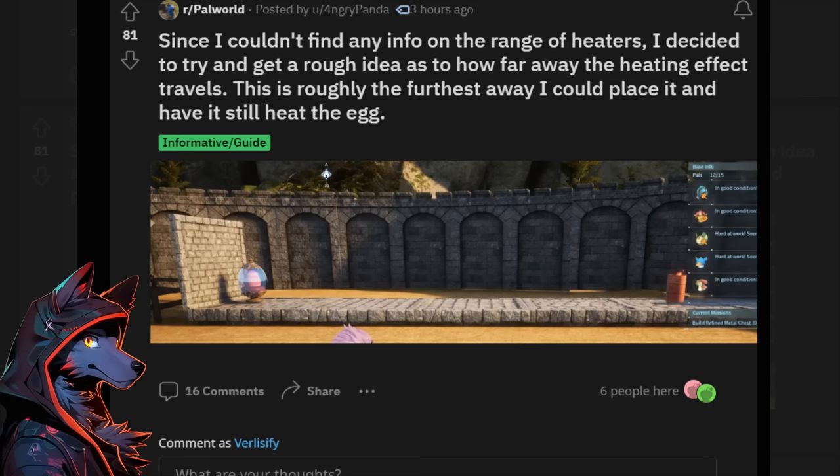Here's an addendum to the breeding guide. Since there was no info on the range of heaters, someone tested how far the heating effect travels. That's about as far as you can place it and still have it heat the egg — a decent distance, and something to consider when building an incubation section for a crazy breeding base. At least the heater range isn't too terrible.